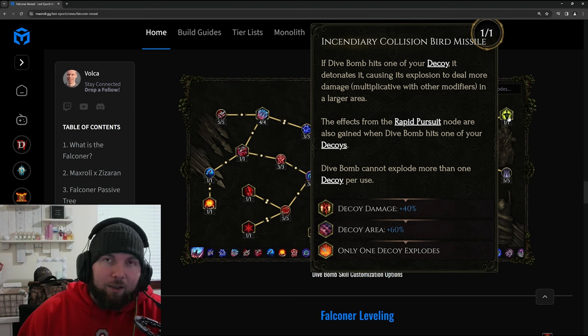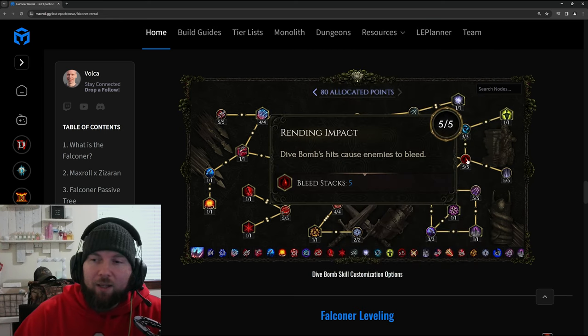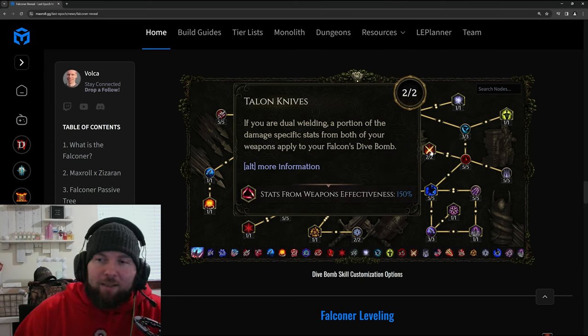Rending Impact lets you apply bleeds on enemies hit with Dive Bomb. Talon Knives: if you are dual wielding, a portion of the damage-specific stats from both of your weapons apply to your falcon's Dive Bomb. This gives up to 150% weapon effectiveness from your weapon stats, which has got to make it hit really hard.